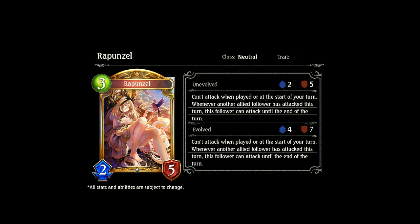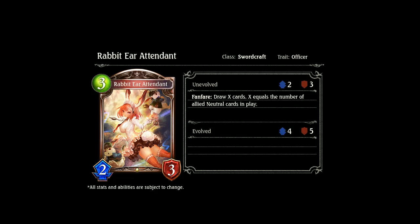Then we've got the official translations for both Rapunzel and the other card announced for Gamer. Rapunzel can't attack when played, but at the start of your turn, whenever another allied follower has attacked this turn, Rapunzel can attack. And Rabideer Attendant is a 3-cost 2-3. Fanfare: draw X cards equal to the number of neutral allied followers. It's a pretty good sword Officer card, and I could see it fitting into a mid-to-control style sword deck — maybe replacing Grimnia, or playing alongside it.